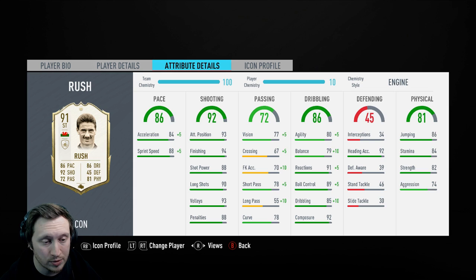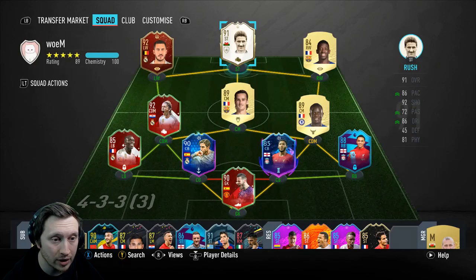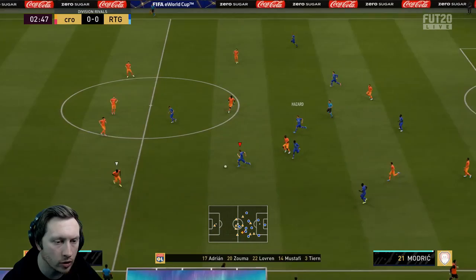His finishing should be good enough — 94 finishing, 88 shot power. His positioning is good; he'll be on stay forward and get in behind. With the engine chem style, sprint speed goes into the 90s, acceleration up into the high 80s, passing up to around 83, vision up to 82, ball control into the 90s, dribbling into the mid 90s, balance up to 89, agility up to 85. We don't need a composure boost, so an engine isn't a bad chem style at all — turns him into a 92-rated striker.